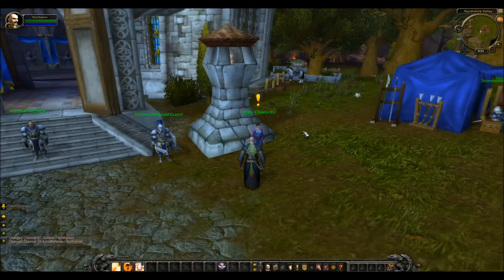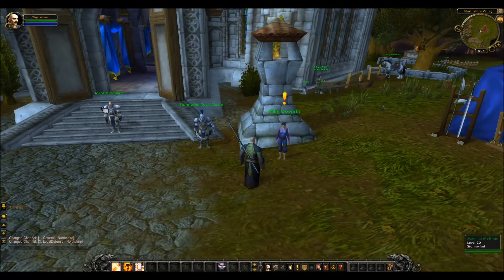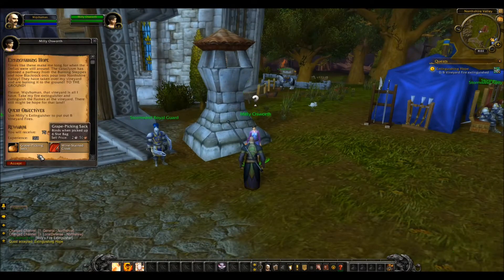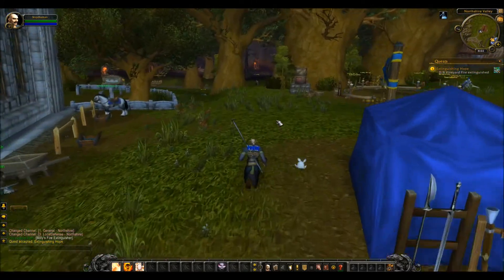Extinguishing Hope is a quest offered by Millie Osworth who owns the vineyard to the east. She's standing right outside Northshire Abbey, which is in the starting zone of Northshire just to the right of Marshall McBride. She's asking you to put out eight of the fires which are raging in her vineyard to the east.